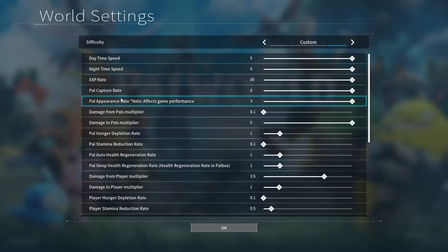Next, set pal appearance rate to times three. This will triple the amount of pals that spawn within a single instance. Be mindful when facing legendaries — you'll have to face three of them this way. Also drop damage from pals multiplier down to 0.1 to make it easier to take less damage, and set damage to pal multiplier to times five so it's much easier to kill them yourself.